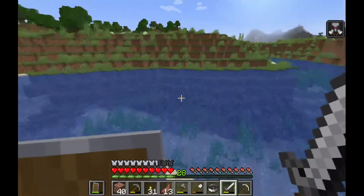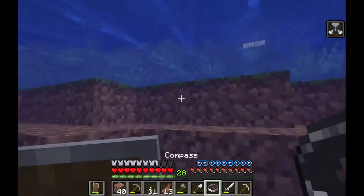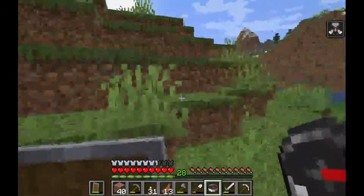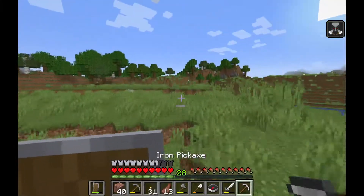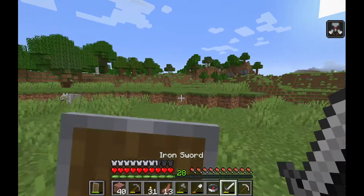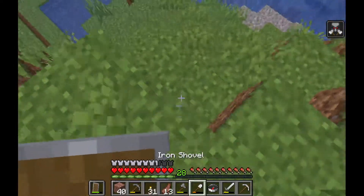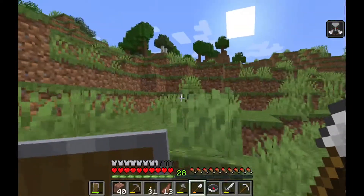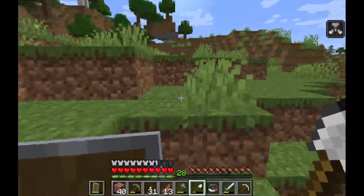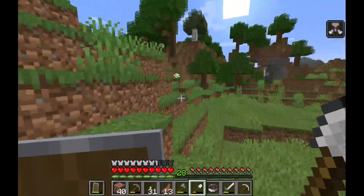I think how we will be able to tell is just because the way the terrain blends is going to be different. Apparently that's what Mojang says — the blending of terrain is going to look different. So if a 1.17 chunk tries to blend in with a 1.18 chunk, it's going to look really weird and wonky. So we'll just look for a chunk like that, and then we know we're at the part where we need to be.